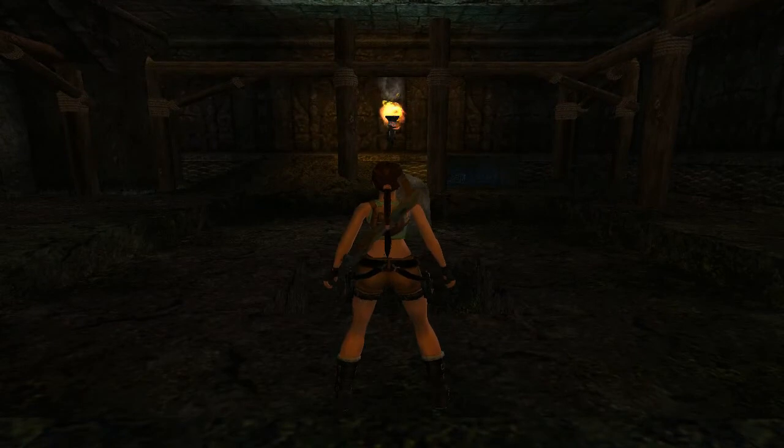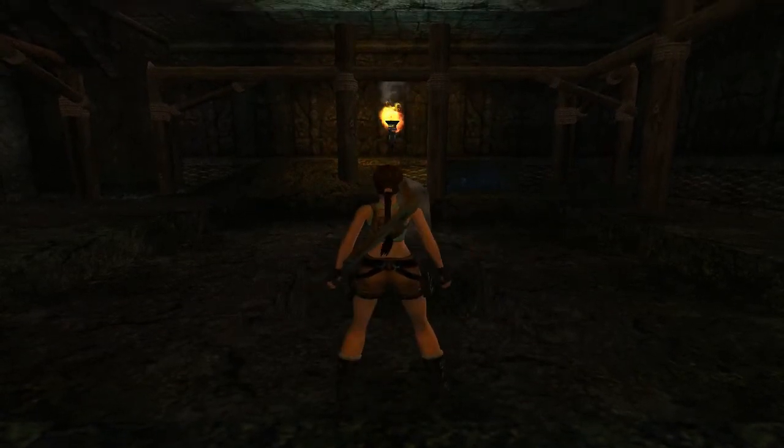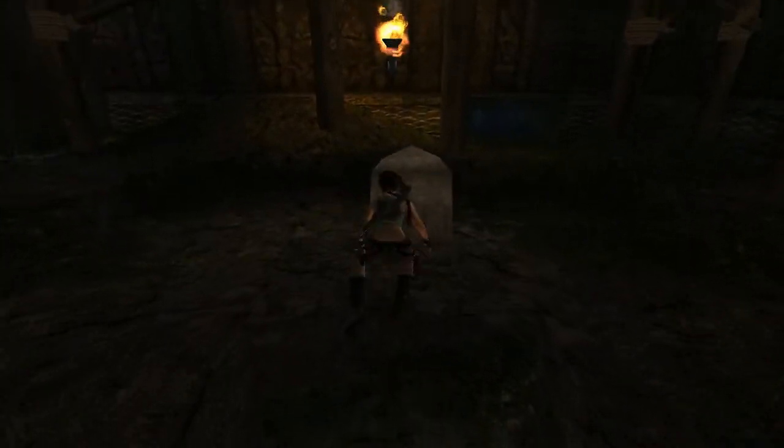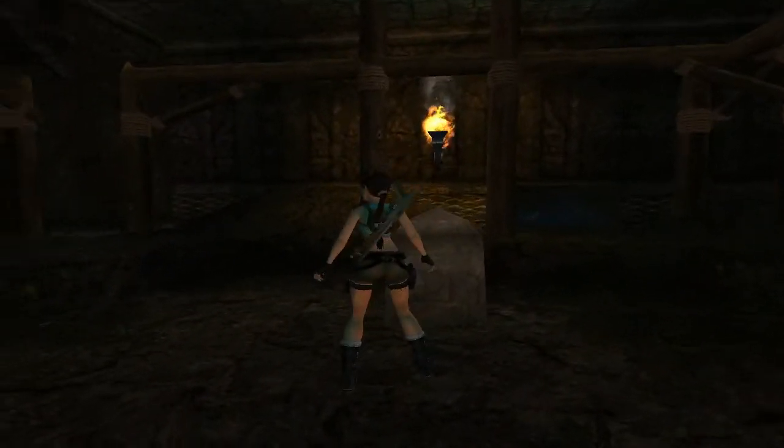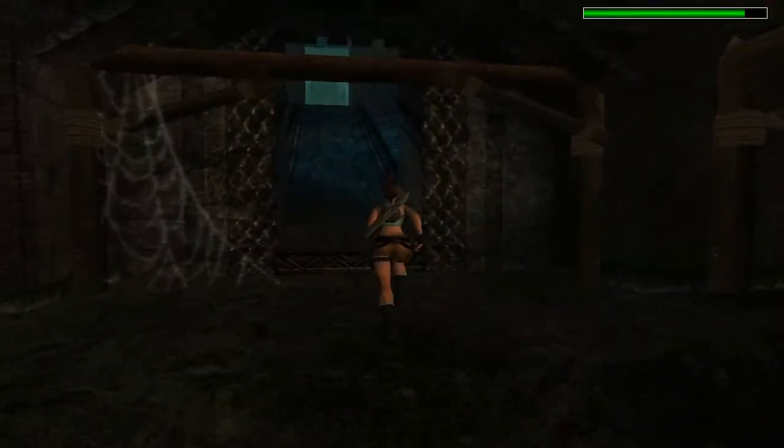We have a hole and you may not be able to walk straight into it, so just jump forward and hop back. Here is the second catacomb disc. Now we have two discs and we can use them.